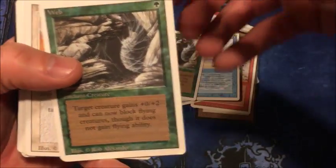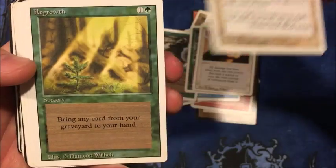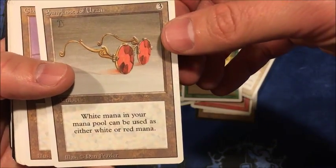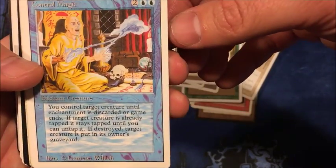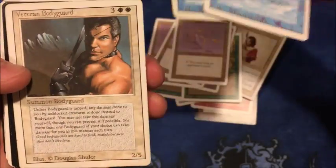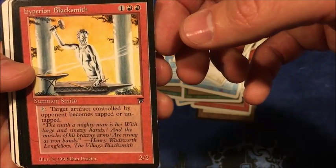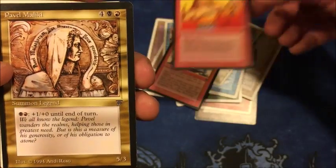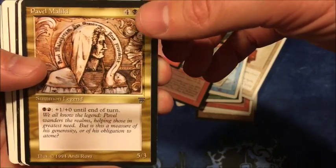Web, Reverse Damage, Righteousness, Regrowth, Sunglasses of Urza — there are three of those. Control Magic — two of those. Veteran Bodyguard, cool art. Hyperion Blacksmith, Rogue Berserker, Palladia-Mors — that's a legend.